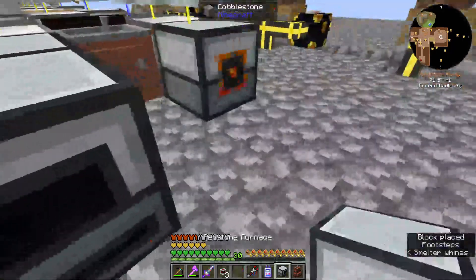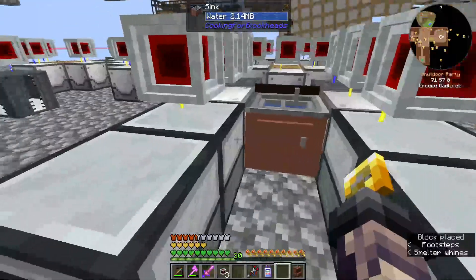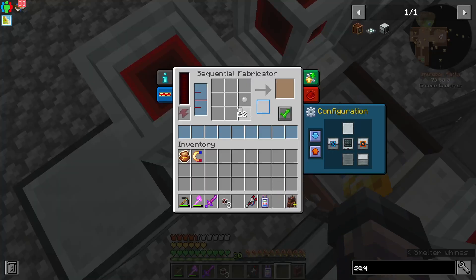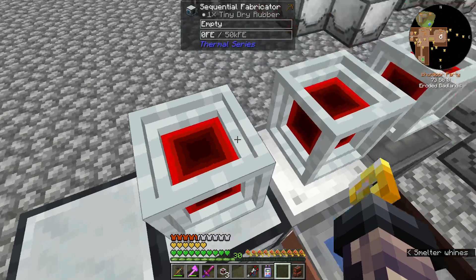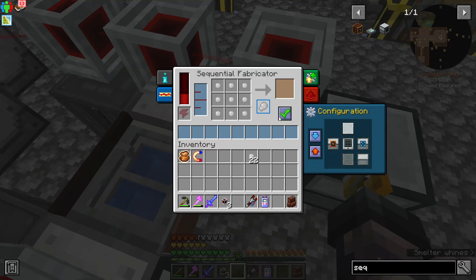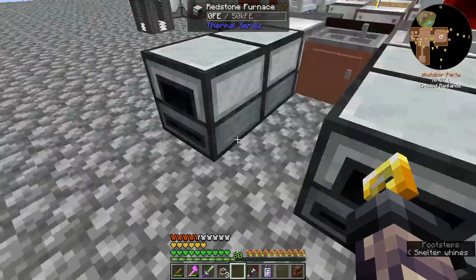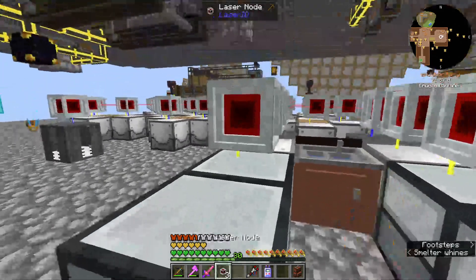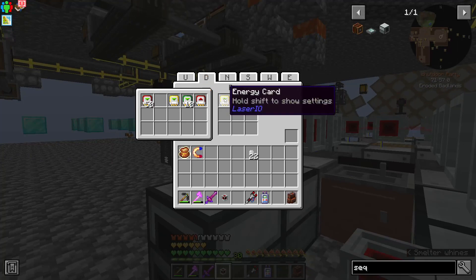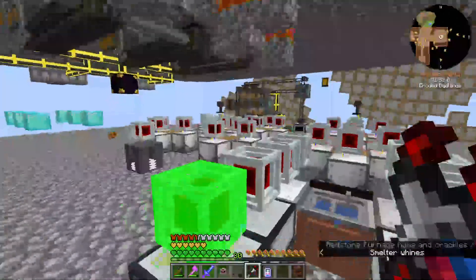And then of course we have a redstone furnace. We can just do output into the center — that's fine. So let's grab these tiny dry rubber pieces, and we can do this crafting recipe. And then link this to this, this to this. And of course let's make sure we set the recipe here as well. And then here we want to do on the back: auto input. Same thing here — back, auto input. Laser node, laser node, energy card, energy card. We want to make sure they're on the down direction too — got a little ahead of myself on that one.